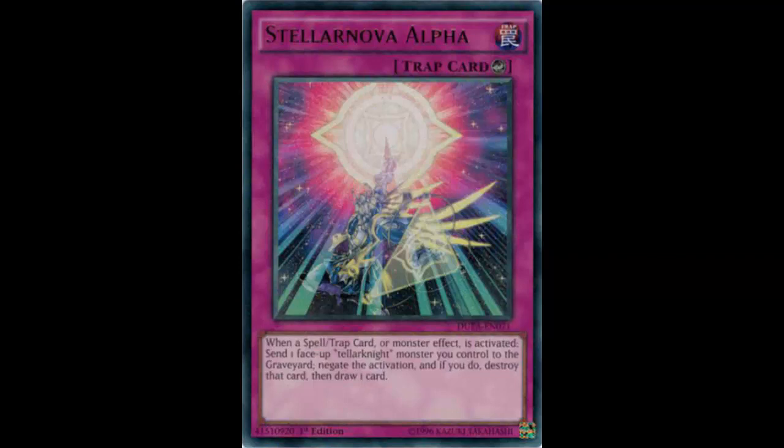You summon Deneb, Xyz into Altair, set this, pass to your opponent. Your opponent activates a spell, trap, or monster effect — nope, negate it, destroy it, draw a card. So I used two cards — played this card and sent my monster to the graveyard — to go ahead and negate whatever my opponent was going to do. Two-for-one, but then I draw a card.